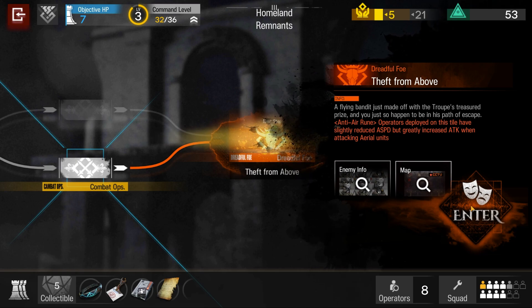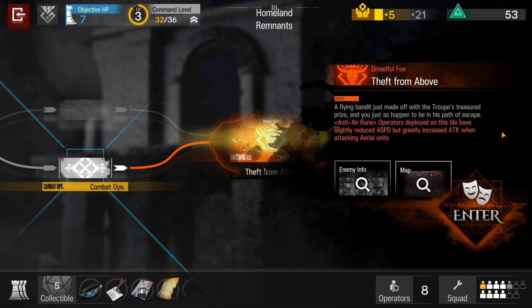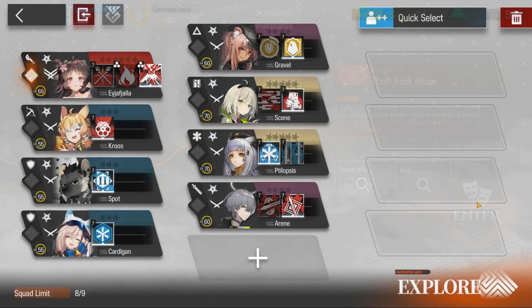Welcome to my video. This is Equijin and the mission for today is Phantom and Crimson Solitaire, featuring the boss stage Theft from Above. I will offer tips and general guidelines on how to complete this stage.